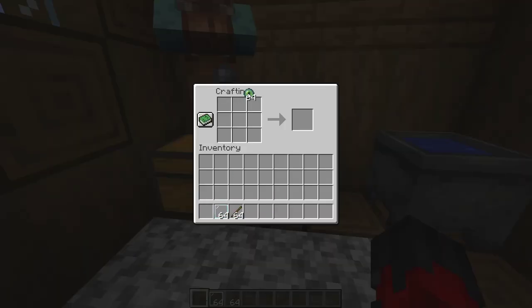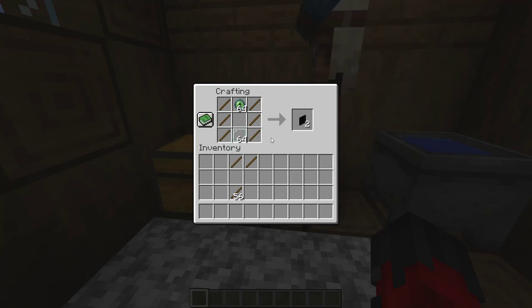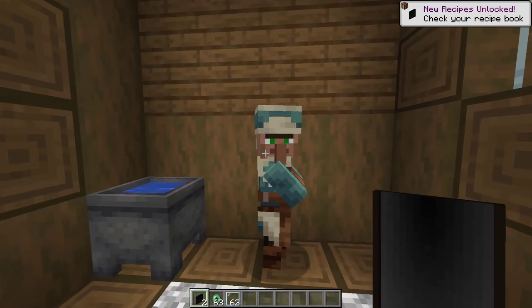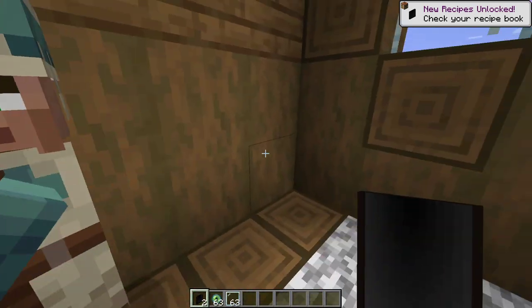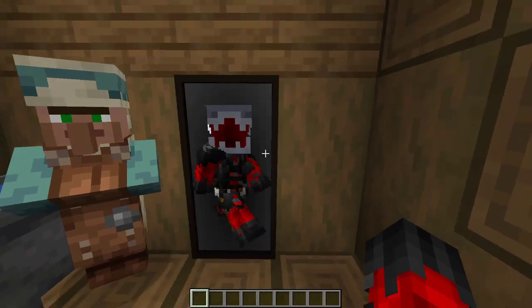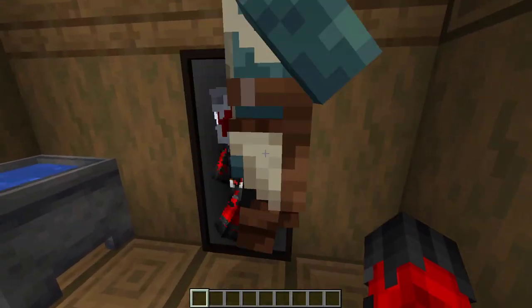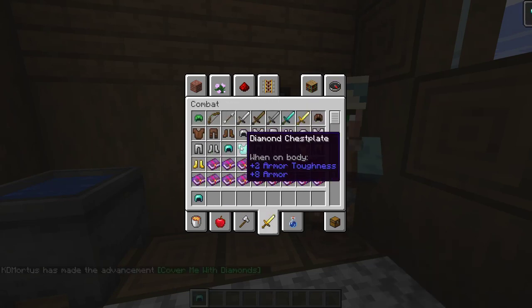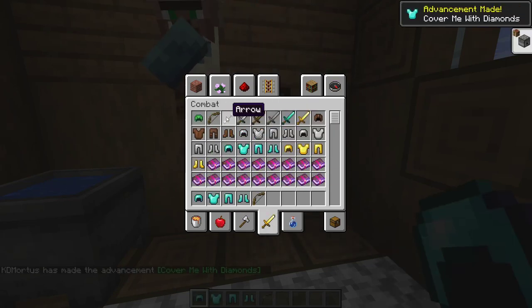Up next we have the Magic Mirror mod. This mod adds a fully functional mirror to your game. Everyone loves to have a mirror in their world, and what's so good about this particular mod is that it doesn't cause any drops in performance for your computer. There's no lag spikes, there's no drops in FPS. You're just able to use this mod smoothly and nicely, and have some sick looking mirrors around your base.